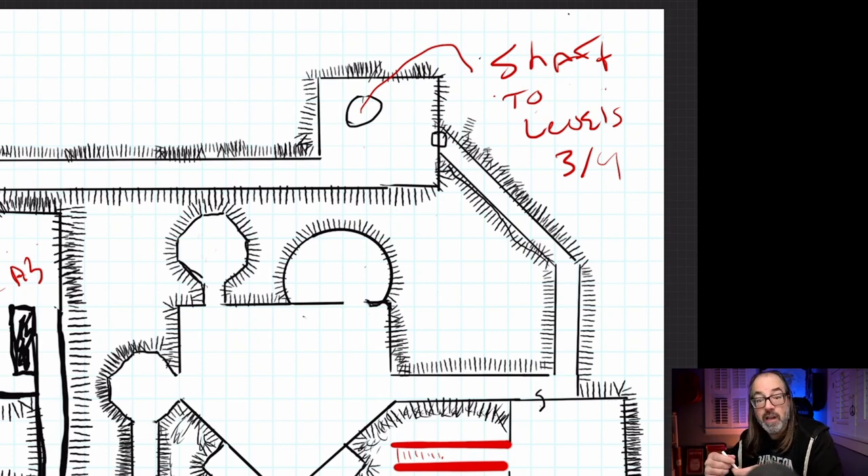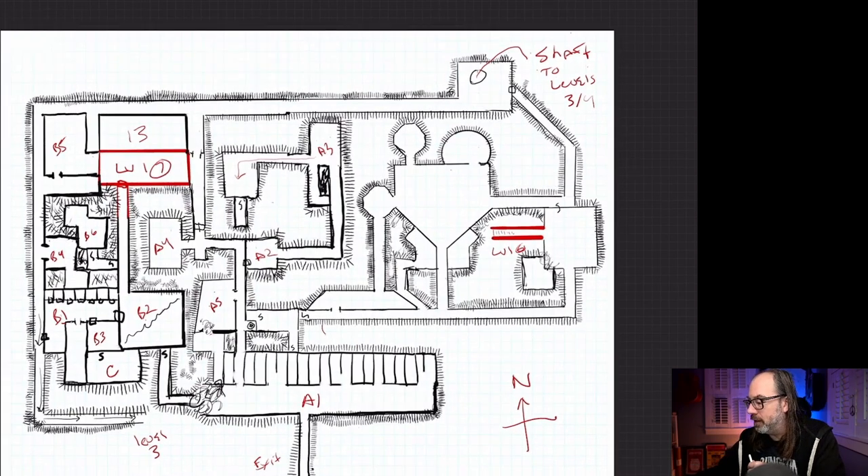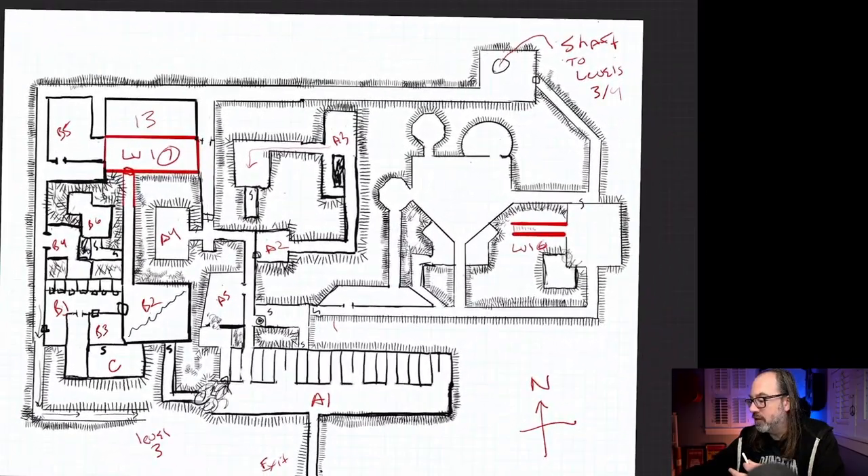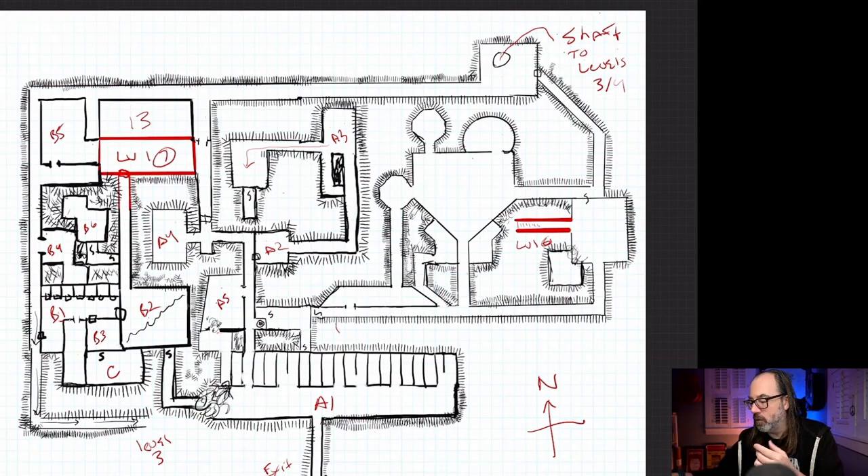There's a shaft in this area that goes to the third and fourth level, which means monsters know that other monsters can come up. So generally speaking, the Berserkers and Neanderthals try to avoid this area — that's why they haven't taken over, plus they've got the Doppelganger taking care of things. There are also a couple of secret doors that lead into the space. It's almost like a sub-level of level two.